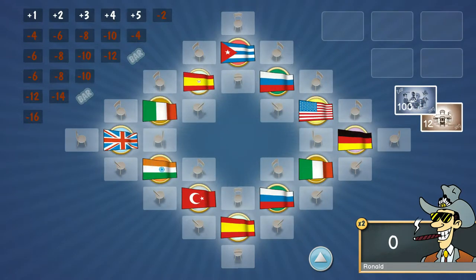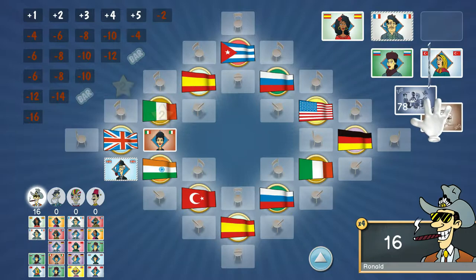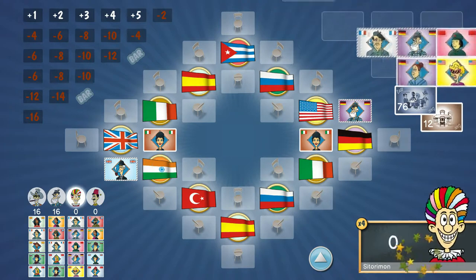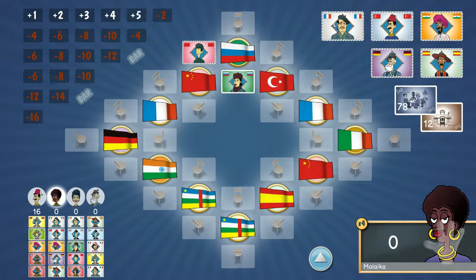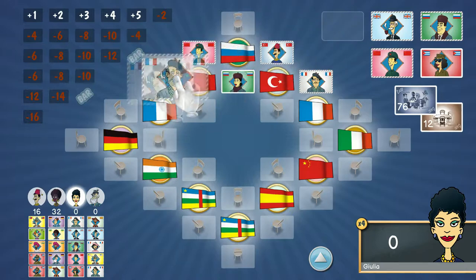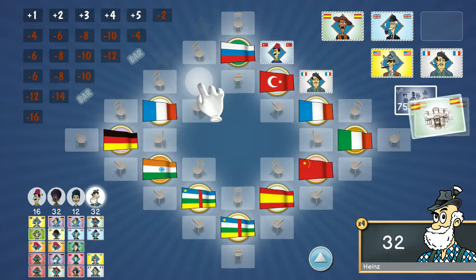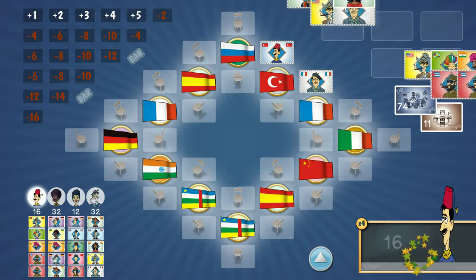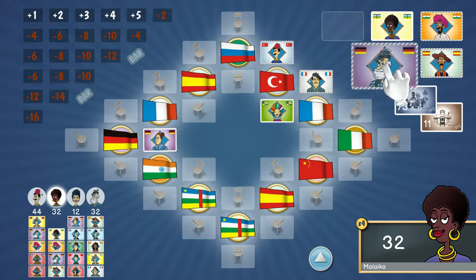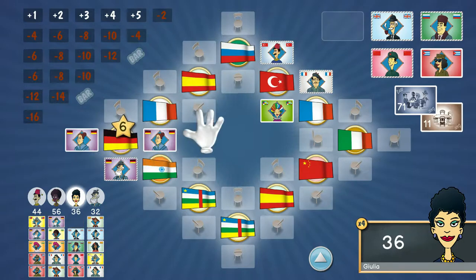So how do you play Cafe International? You've got 12 tables, each seated with four chairs. Each table has a nationality flag on it, and so does each of the characters in your character card pile on the top right-hand side of the screen — and you'll always have five. A round sees you lay up to two cards down; they must seat at a table of their nationality and must be either a male and female together, or placed to keep the numbers at parity or one just above the other.